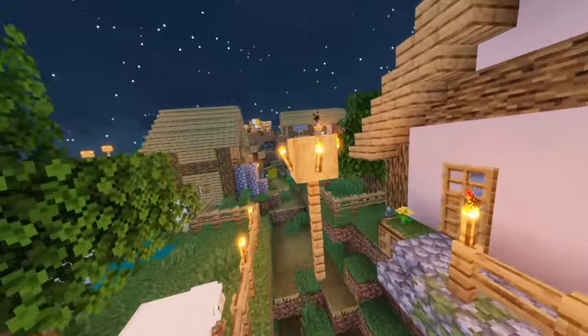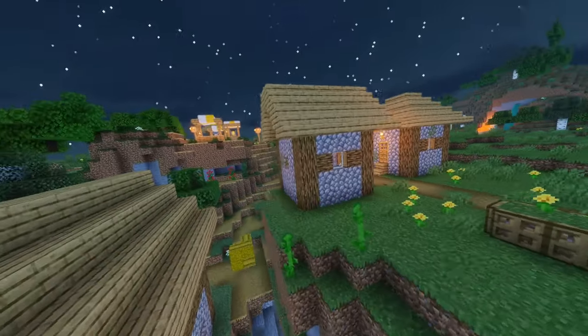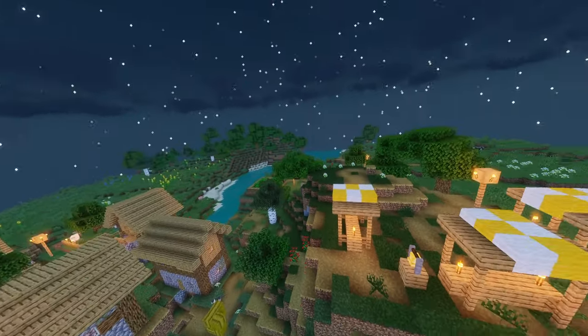I ended up finding a village and decided to make it my own. I set up three Fletchers and kept selling sticks to them from the Dark Oak Forest connected to it. Getting all the enchants I wanted took a bit, but I had full Protection 4 and Unbreaking 3 Mending diamond armor in the first 5 hours of the server.